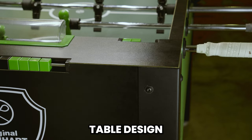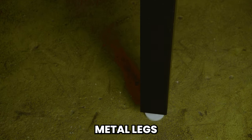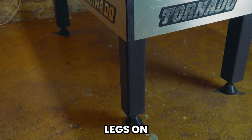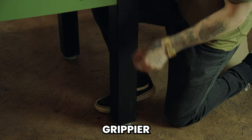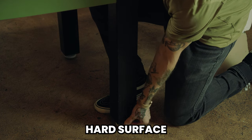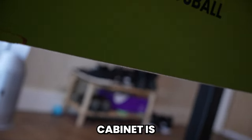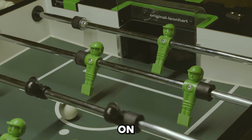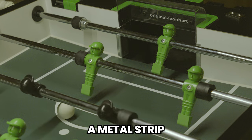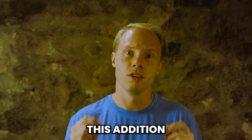Let's move on to table design — this is where I think Leonhardt has the edge. Leonhardt has metal legs compared to the composite legs on Tornado. Both tables have adjustable feet for leveling, but the Leonhardt's foot is grippier, which is much better if you're playing on a hard surface. The Leonhardt cabinet is made from solid wood; the Tornado cabinet is made from MDF. They've also added a metal strip on the corners of the goal on the Leonhardt — chip nets are really difficult to repair, and I think this addition goes a long way.